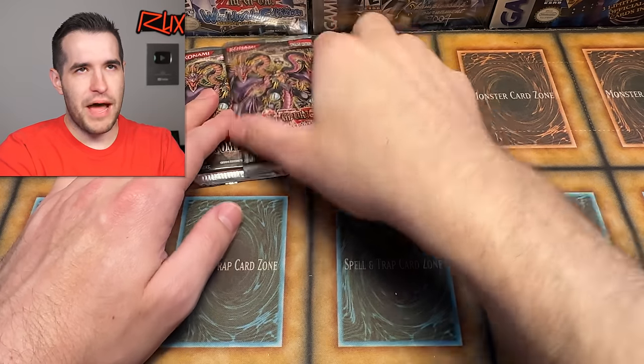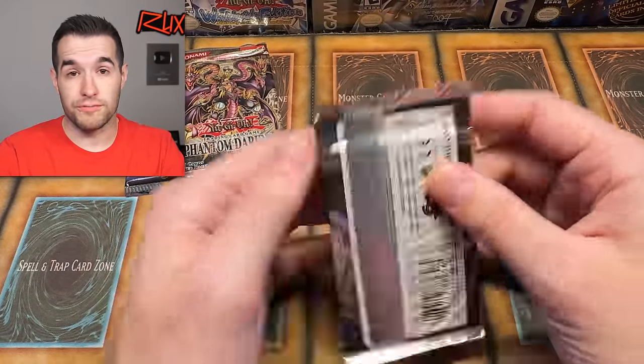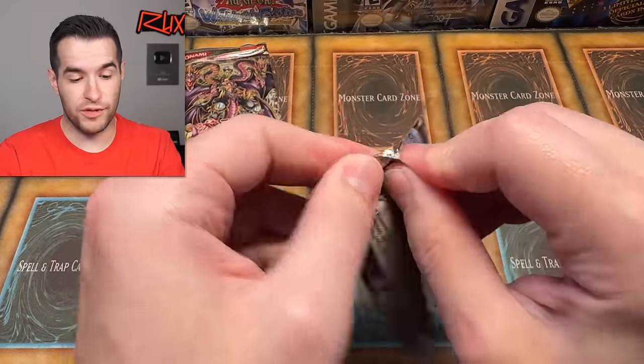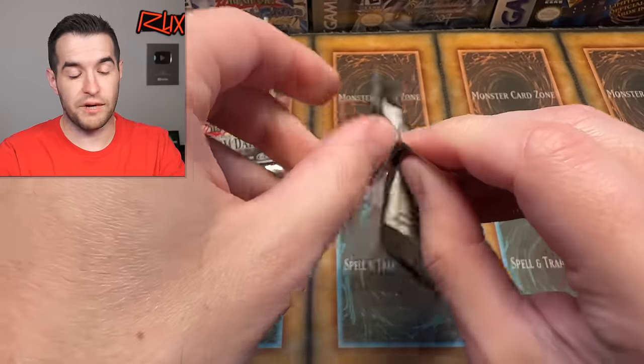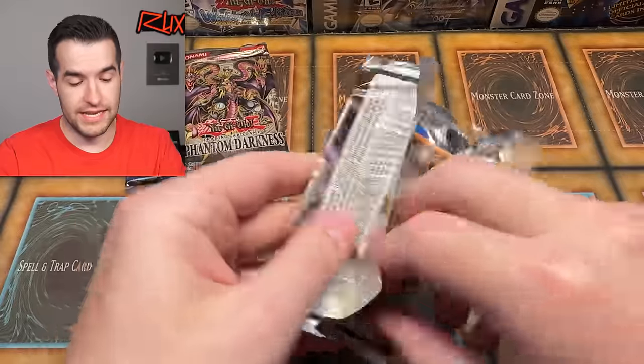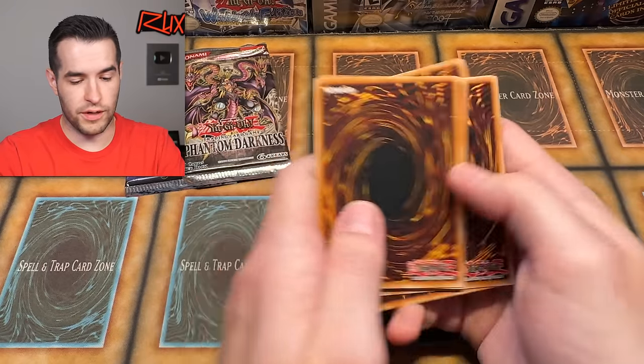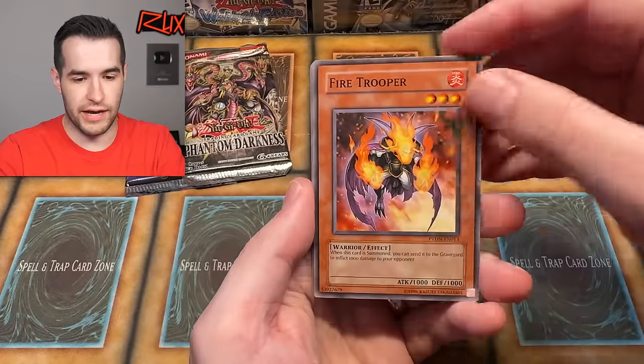Only three packs remain — Phantom Darkness, Phantom Darkness, and Chaz. So far two foils — both out of Chaz, zero out of Phantom Darkness. We've opened six Phantom Darkness so far, oh for six. That means we're due. We're going to pull something crazy — it's going to be a secret rare.